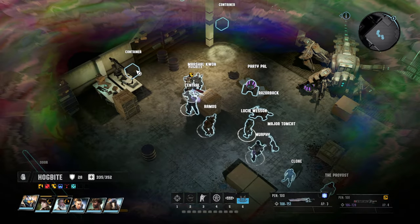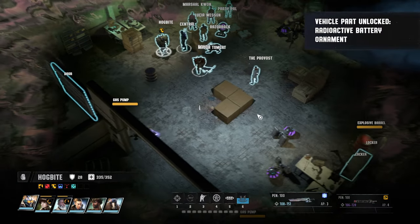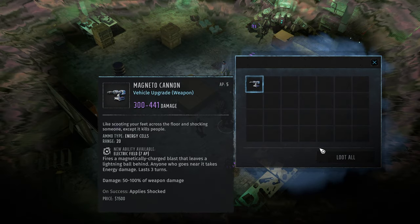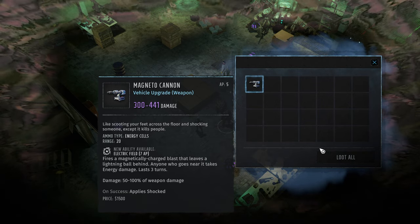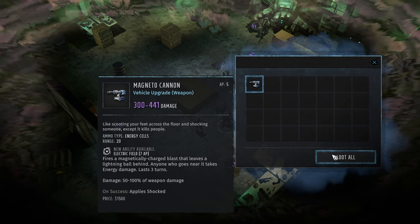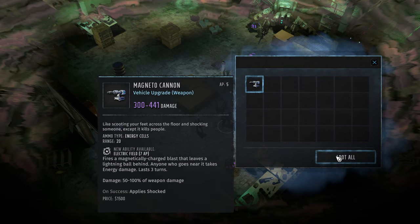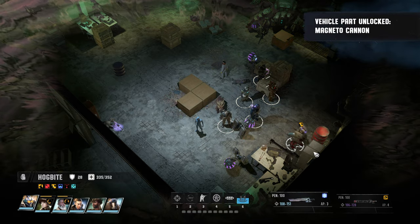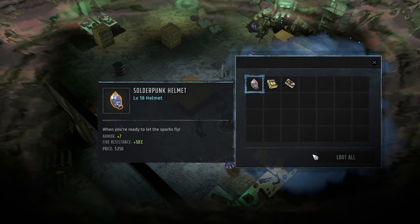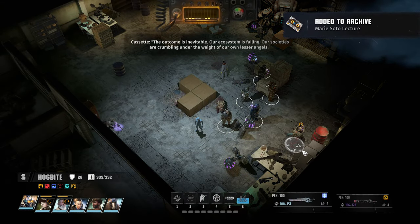I think that was overall good — that Scorpitron is really, really nasty. Vehicle upgrade as a weapon: fires a magnetically charged blast that leaves a lightning ball behind — anyone who goes near takes damage. That's not bad. And a soldier punk helmet for those who like fire resistance. Here is the nerd stuff increase. Fabulous.